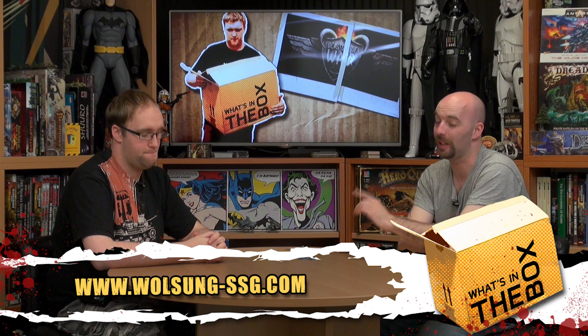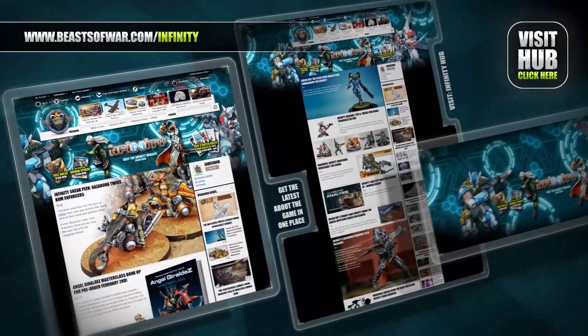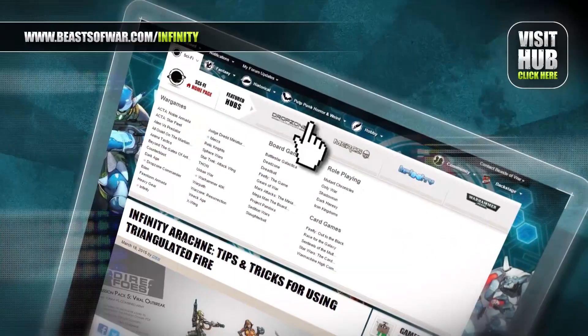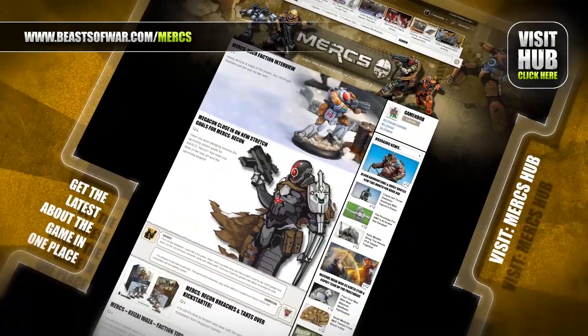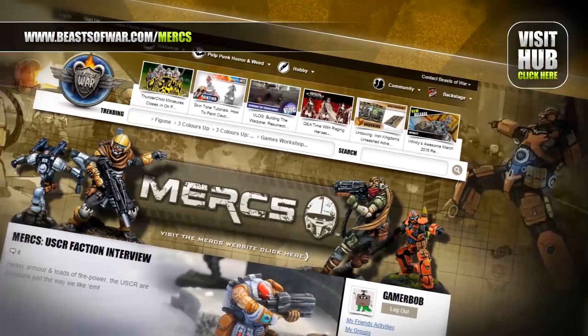Anime cyberpunk style meets skirmish combat in Infinity. Experience eight high-tech factions and fight to control the human sphere at the Infinity Hub on beastofwar.com. In a world controlled by massive corporations, a steady aim and split-second decisions are needed for your Megacon to complete its goals. Begin your missions at the Mercs Hub on beastofwar.com.